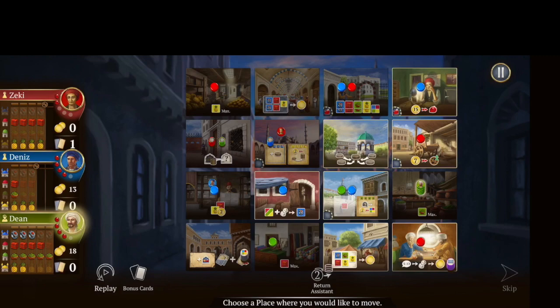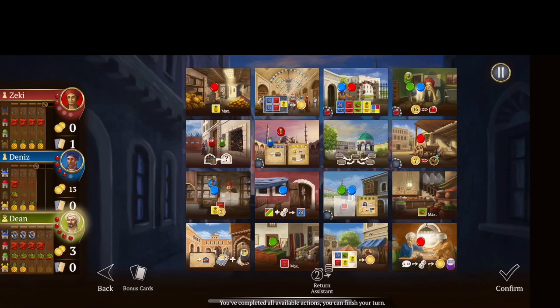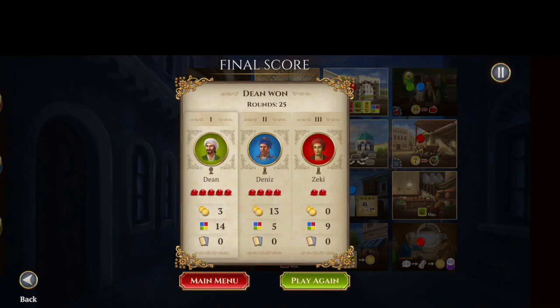Let's get up here. I'll leave my assistant — it's going to cost 15 and I've got 18. So I'll buy that, get my fifth gem, hit confirm, and I won. So that is how you play Istanbul.